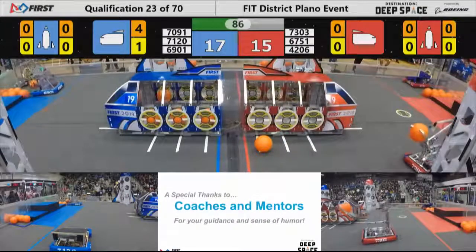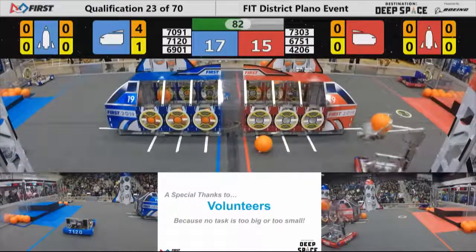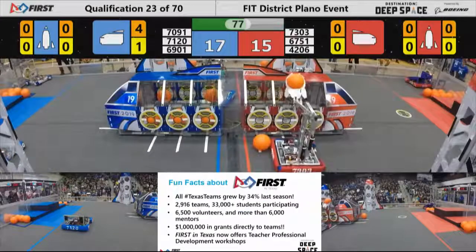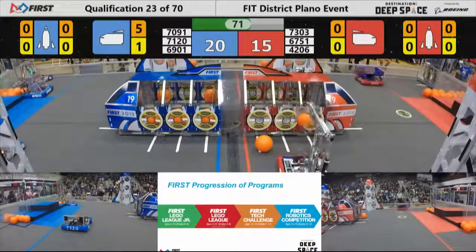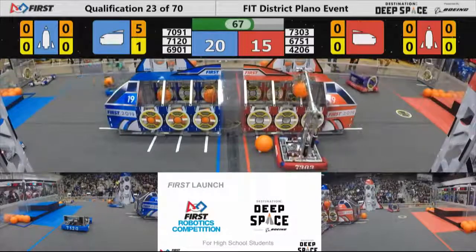Reach Robotics having some trouble lifting the goods, and having trouble getting a hatch panel from the near side of the field. But here comes Knights Robotics — a fourth piece of cargo scored by the machine from Frisco! 20-15 now, blue alliance in the lead. 73-03 with some cargo in their possession, trying to get it in.